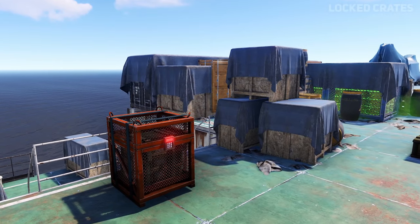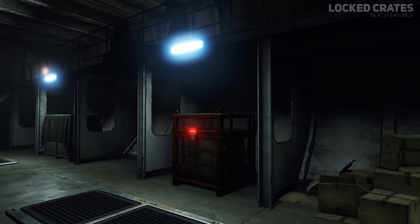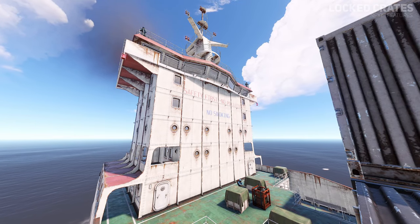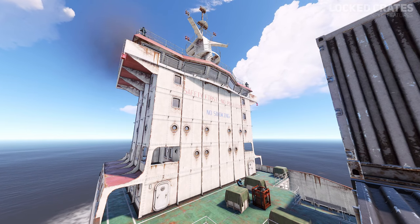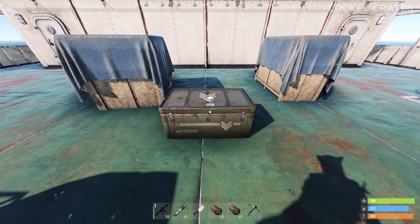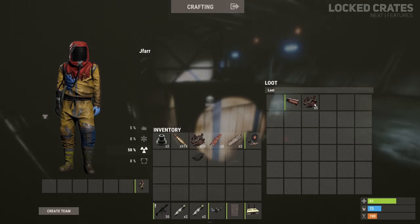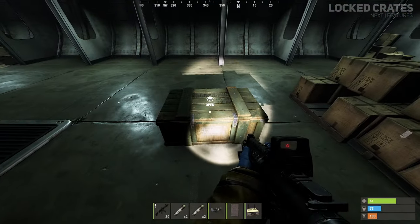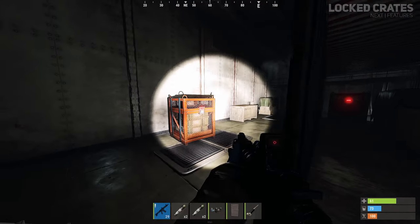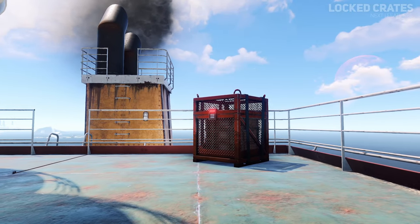Three locked crates will spawn on the cargo ship during its time circling the island. Each crate will spawn after each other. The cargo ship will sound its horn three times when a locked crate has spawned and can be heard across the island. Each horn event will also spawn additional military and elite crates, giving early arrivals the chance to loot the cargo ship multiple times. The three locked crates can spawn in different locations on the cargo ship, so it might take time to search for each locked crate as they can spawn in the captain's tower, on the top deck or below deck.